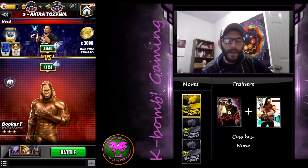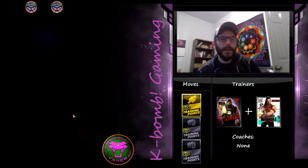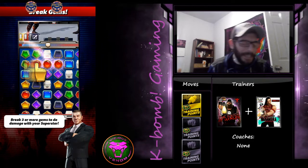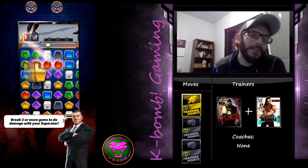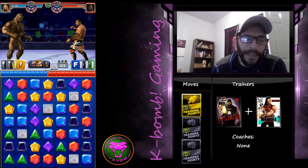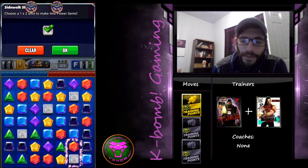You'll see how it works out fellas — it's very very deadly stuff. We're taking him up against Akira Tozawa first, and we're just gonna target the black gems, because loading up on the black gems is important to get that yellow move popping every single turn. With 5,000 per power gem, that adds up — by turn three you're adding an additional 30,000 gem damage.